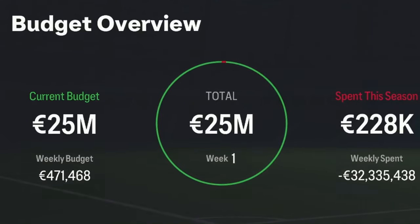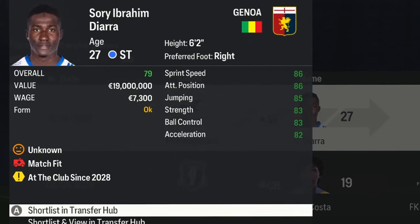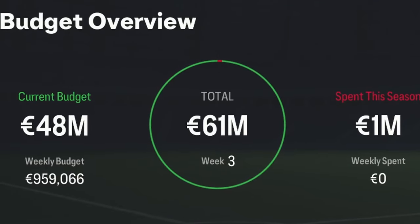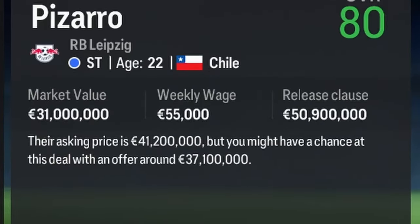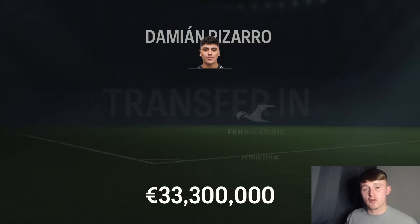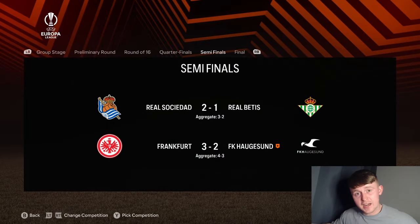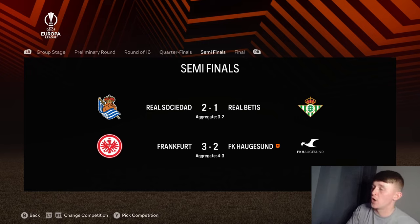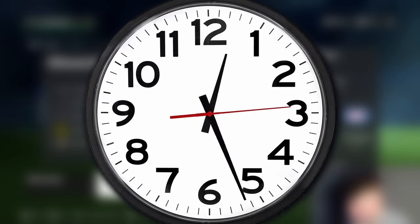We've arrived in Season 6 with a big increase to our transfer budget — 25 million euros — quite a bit compared to all previous budgets. We kick off the window with the sale of Diara, who joins Genoa for 28 million euros. He's been an amazing servant but this money will help us bring in a potentially end-game striker. We now have 48 million euros in the bank. The man we're looking at to replace Diara is Damien Pizarro of RB Leipzig — 80-rated, 22 years old, priced between 37.1 and 41.2 million euros. We brought him to Haugesund for just 33.3 million euros.